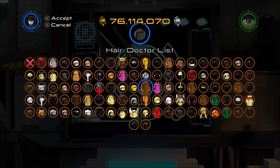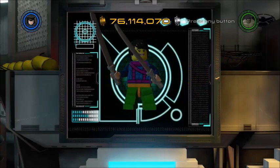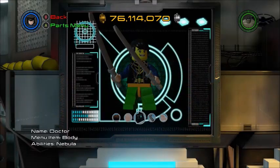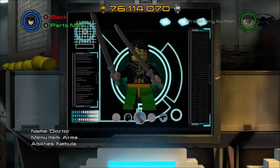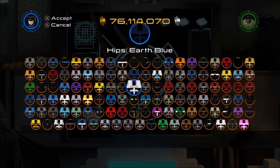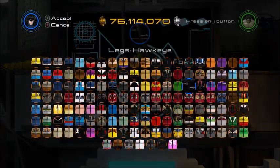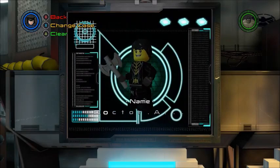Bruce Banner kind of has it — I think we'll do Bruce Banner. Then we want his hair to be dark, and we want a yellow head. Then we give him black arms and gray hands. Thank you guys for 2,000 subscribers — I'm hopefully going to get some sort of special up soon. I've been working on something but I'm not sure if it'll be posted in time.